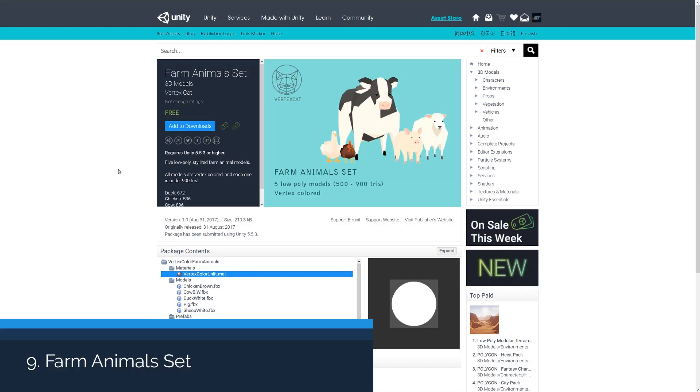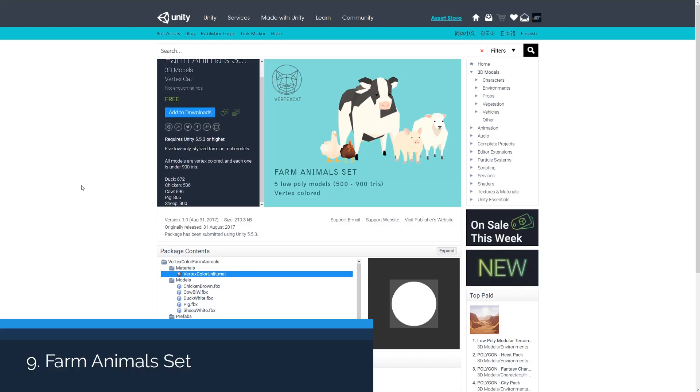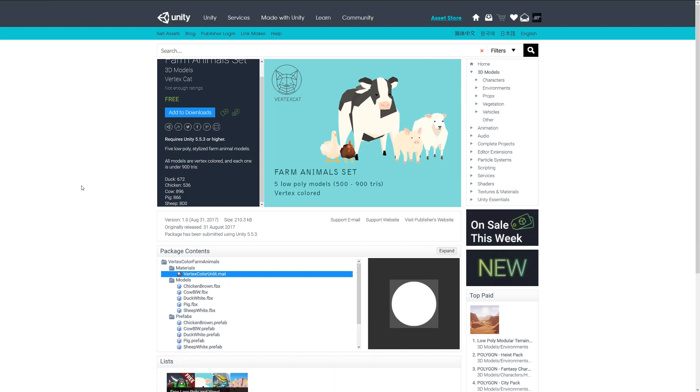The next one is the Farm Animals Set, a set of five low polygon farm animals with vertex colours. They range between 500 and 900 triangles and includes a duck, chicken, cow, pig, and sheep. If you're looking to create a little low poly farming game or just stock out a nice area, this might be one for you.